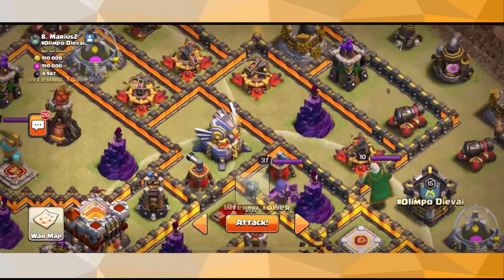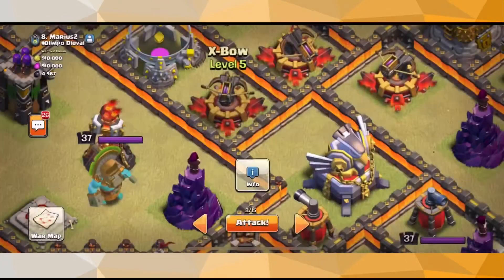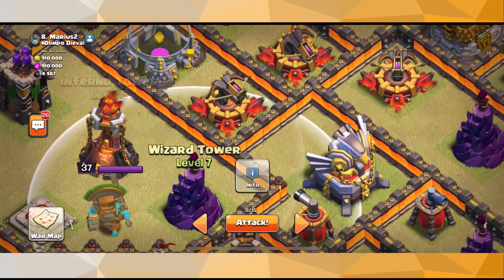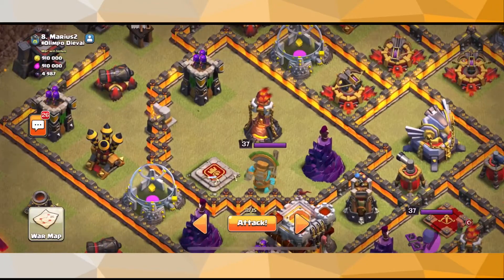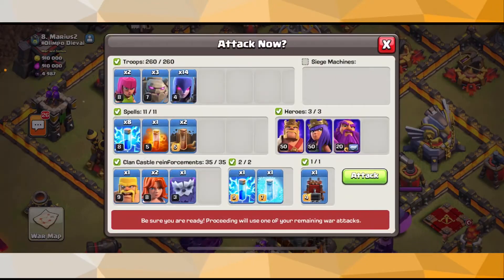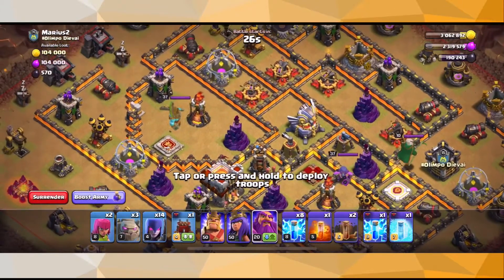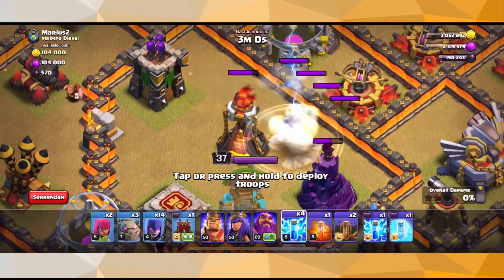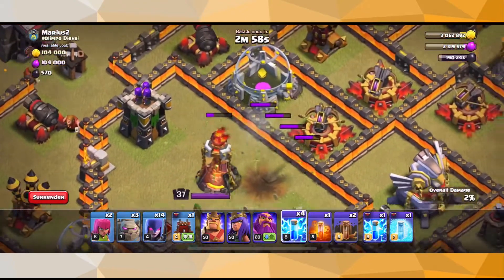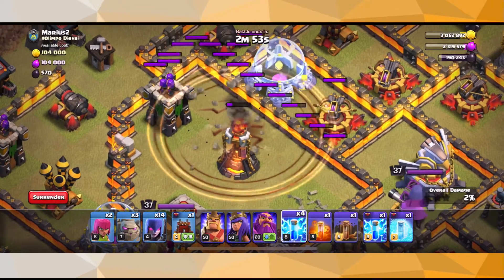I'm going to be saving up this inferno tower. I can use five lightning spells around here to hopefully take down the X-Bow and the Wizard Tower, or maybe just the Wizard Tower. The plan is pretty simple — you'll see it in a sec. Let me go ahead and switch my warden to ground, so I'm going to go one, two, three, four. That's not enough to hit the X-Bow unfortunately — maybe I'm just too scared.